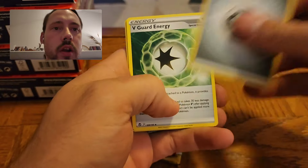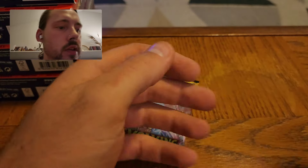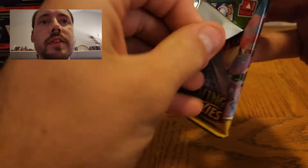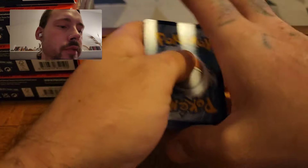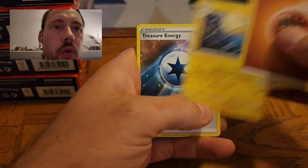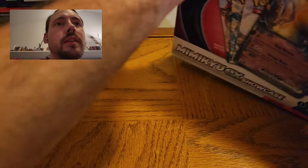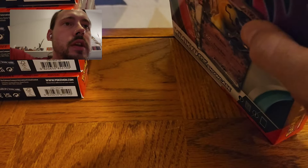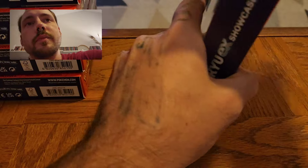There's that black border code card — let's hope for something solid here. Snow Runt and a Ho-Oh V. Good start. Let's get into the first Evolving Skies pack. Starting off with a bad code card. If you open a bunch of these, you'll find code cards from the old initial print run and new ones mixed in together. The all-green old code card is not the one you want to see. But that's okay — one normal V from the first one.